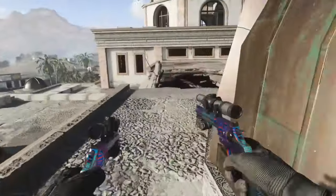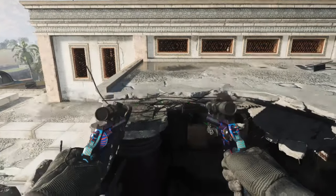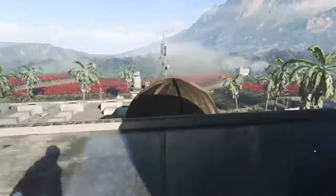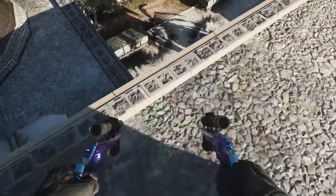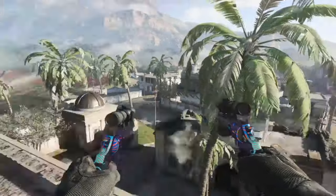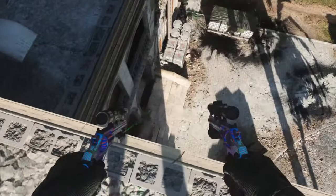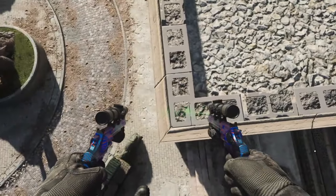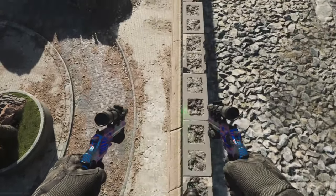Hello everybody, welcome back to the channel, it's Matrix here back with a brand new video. As you can see, I am on top of Anaya Palace. This glitch could be done online, but it is a hard glitch and would need a lot of practice to pull it off online. The reason I'm showing this glitch is that it is quite a funny glitch to do.